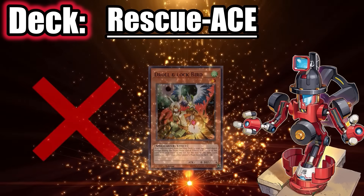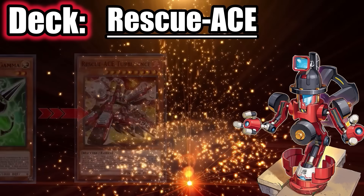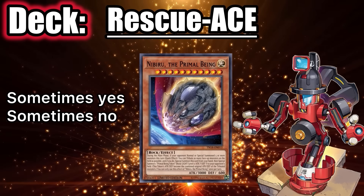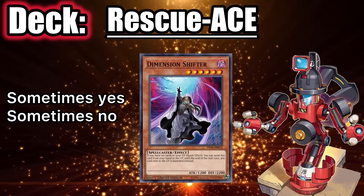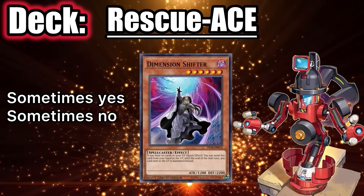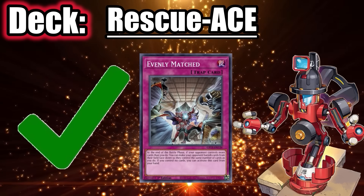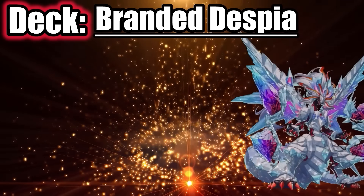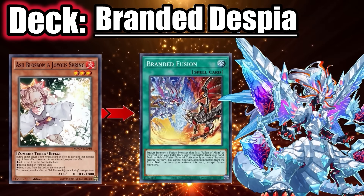The deck isn't affected by Droll because Turbulence sets from deck. For Gamma, save it for Turbulence because Little Night can't protect against it. Nibiru is sometimes good if they started the combo with Diabellstar or Poplar, making Turbulence usually their fifth or sixth summon. Shifter can sometimes be good depending on their hand, but they should still resolve Turbulence even under Shifter, making it not very useful. Evenly Matched will win you the game against Rescue Ace — they have no negate for it and their disruptions are usually tied to many different cards.